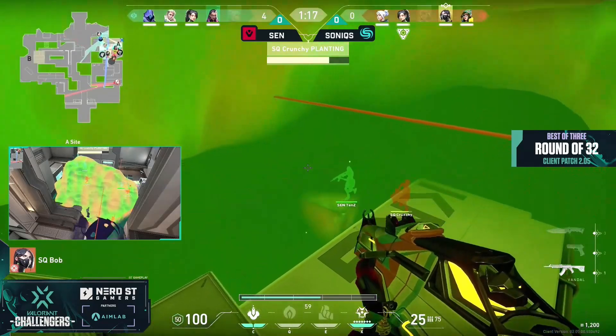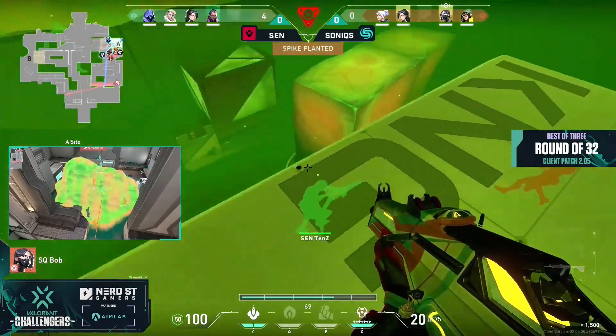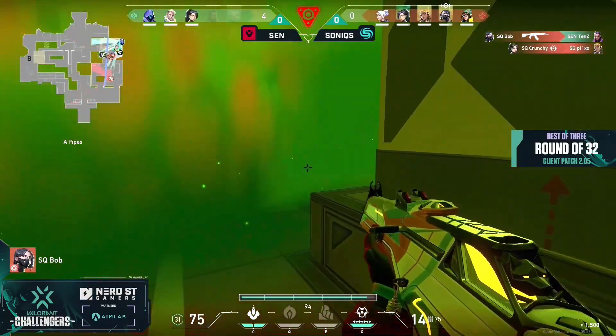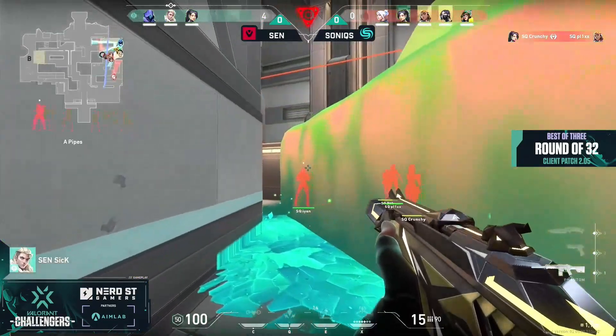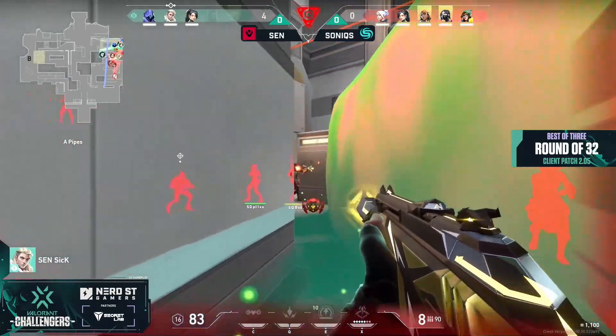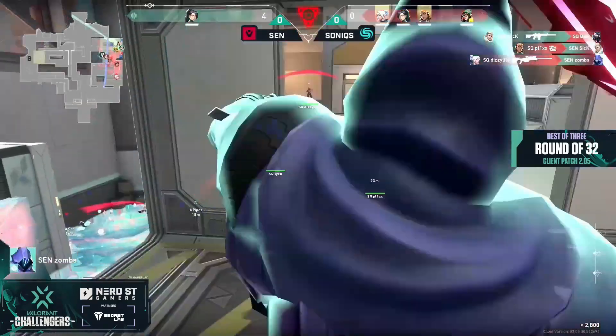At least Sentinels have full real estate now, but look at their jump on top — not going to be able to find anything. Instead it has to be Bob to take down Tens, and indeed he does. Man advantage now for Sonics, 3 players on the back line for Sentinels. And Crunchy even picks up Plix right in the middle. This Viper's pit is just taking up so much space — it's so dangerous for Sentinels to even go through.